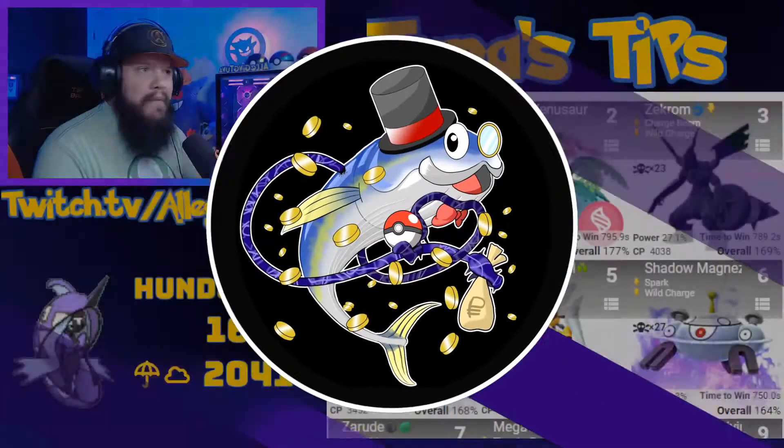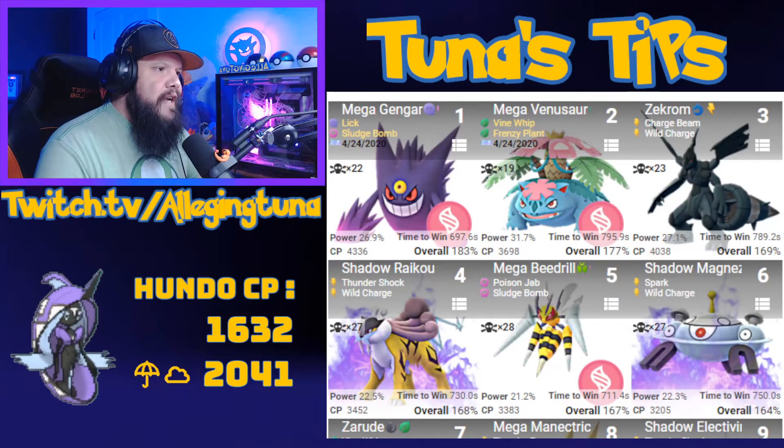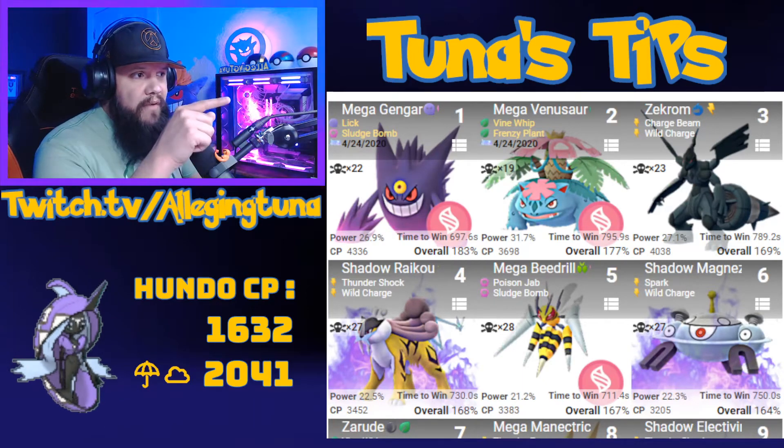We've got Tapu Fini coming into Pokémon GO. Let's head over to Pokébattler and see some of those counters that we might be bringing. Tapu Fini is a Fairy and Water type, which means it's going to be weak to Poison, Grass, and Electric.